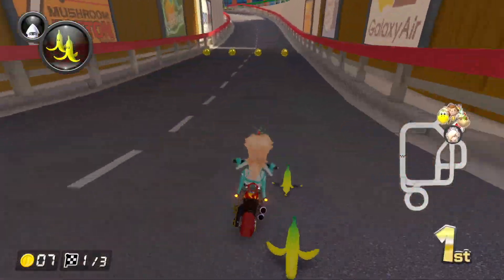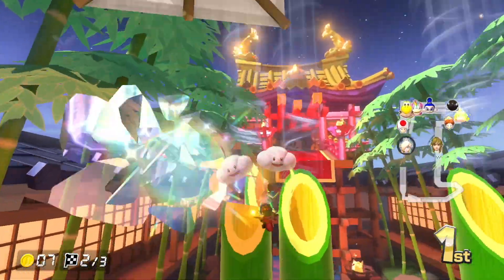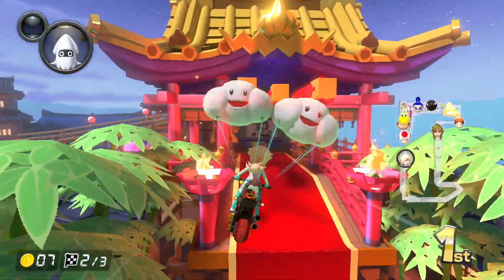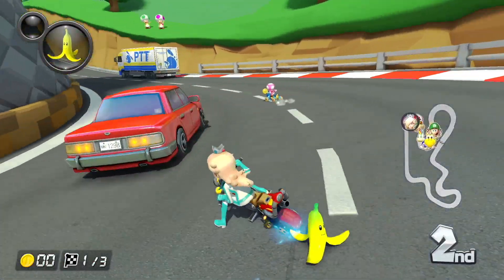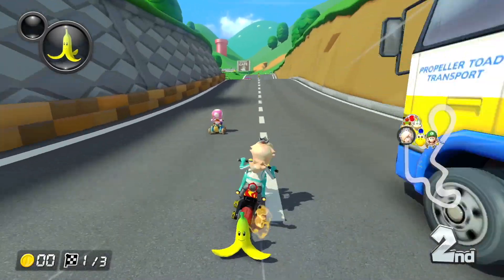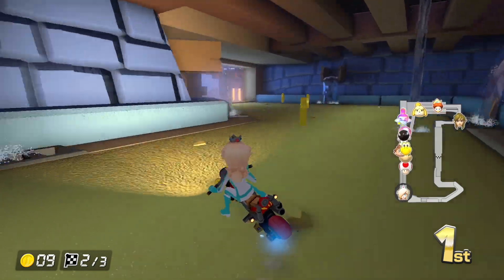It'll be interesting from a gameplay perspective because if someone throws a red shell ahead — say fourth place throws one and I'm in third — normally that screws me over. But if I'm on a different path, it bypasses me and goes to whoever's in second place. But if second place is on a different path, it just keeps going like that. So the multiple paths will have real gameplay ramifications, which is why I'm pointing it out.